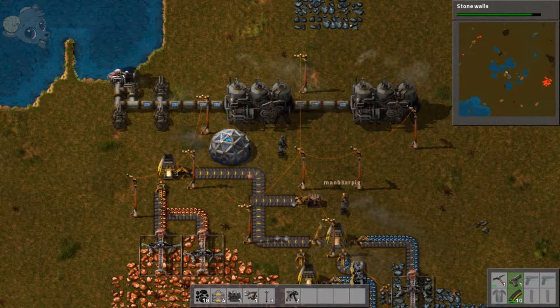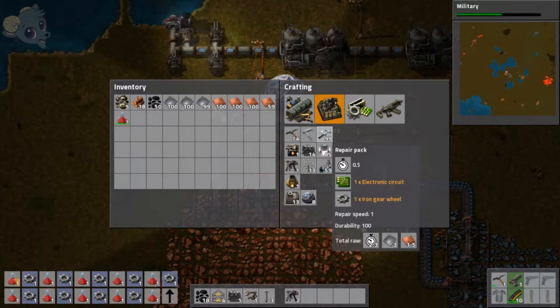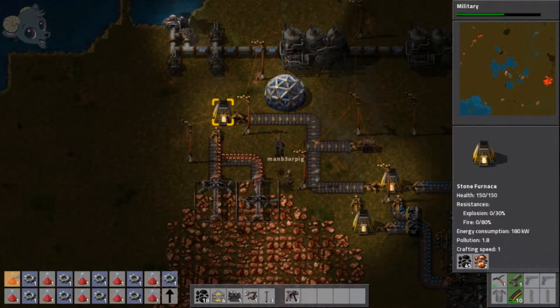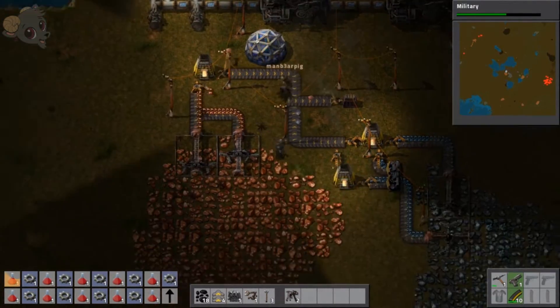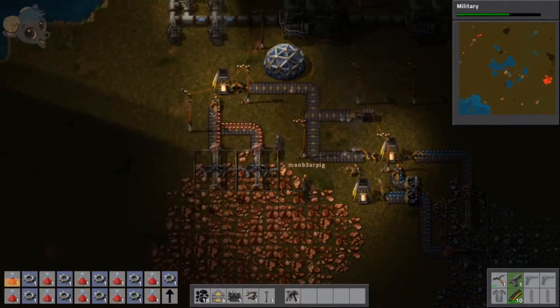Stone walls is almost finished. What are repair packs for? Repair the machines? Remember, we're supposed to get attacked every now and then. I'm in peaceful mode, just so we can get used to how the game works. Oh, that's fine.